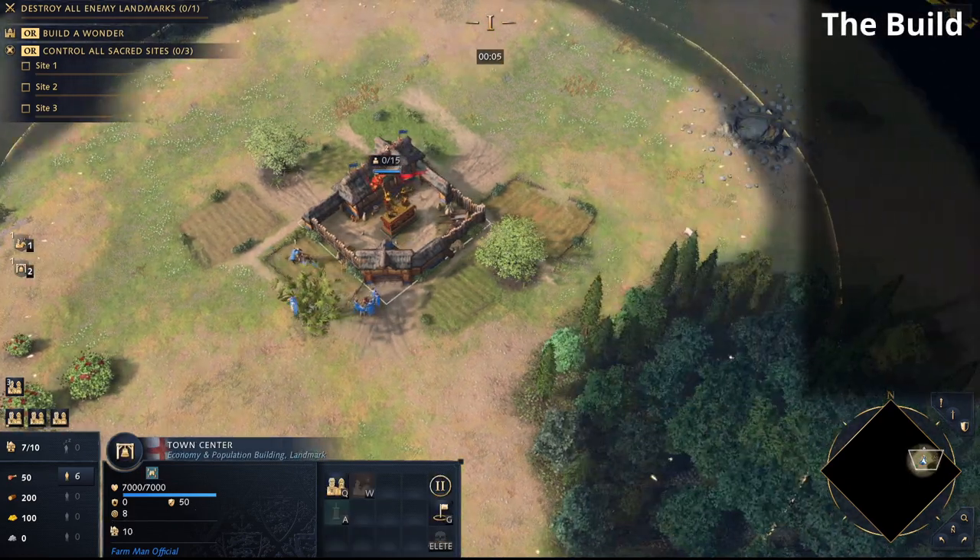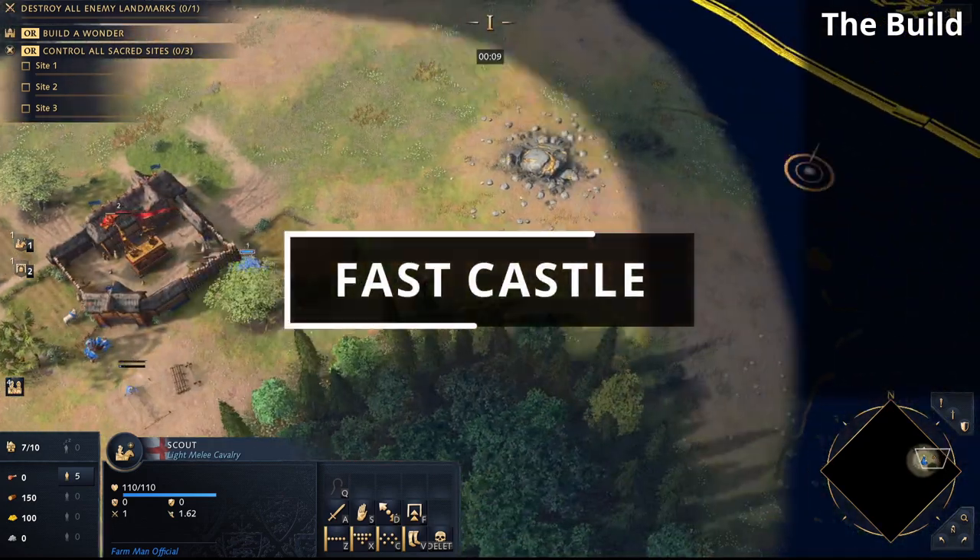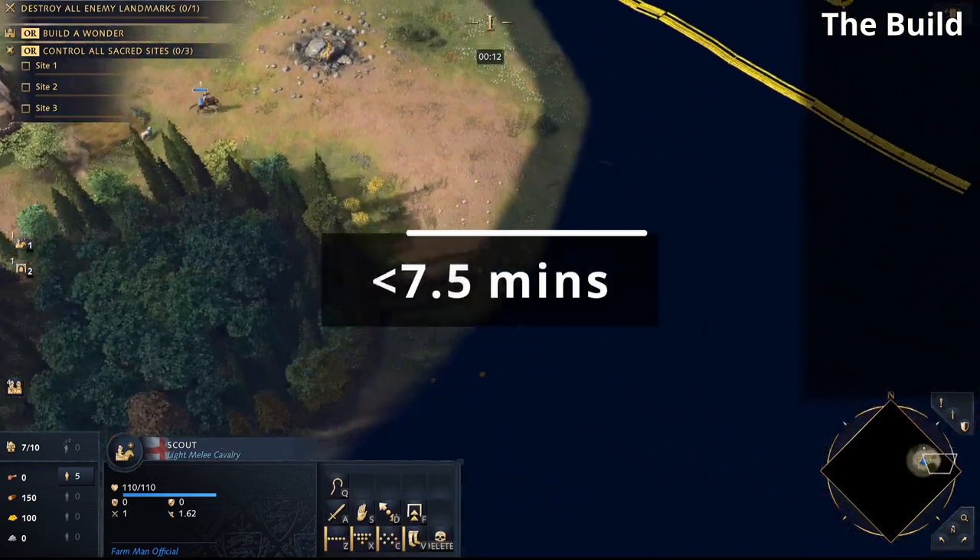Welcome everyone to this Age of Empires 4 build order tutorial for the English Civilization. Today we're going to go for a fast castle build order, getting to that castle age in under seven and a half minutes.